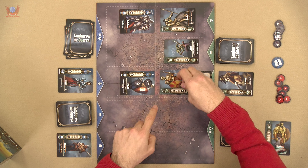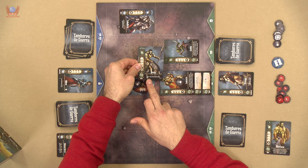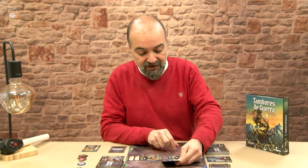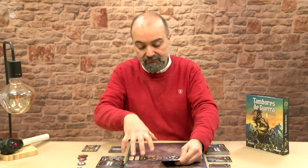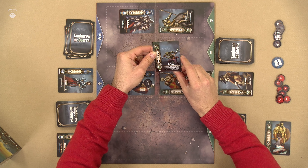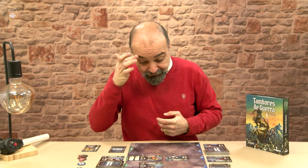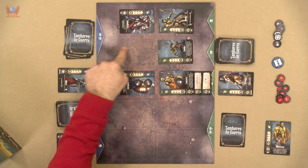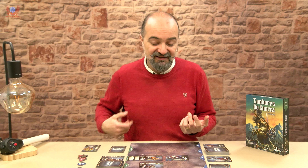Lancelot is not fighting a monster, so his ability doesn't trigger. The knight gets one extra attack against infantry, but isn't fighting infantry. The goblin's ability says if there are more non-human units than human units, he gets plus one to attack — which he does get. However, with only one sword he can't attack anyone right now, so he's essentially just standing there.